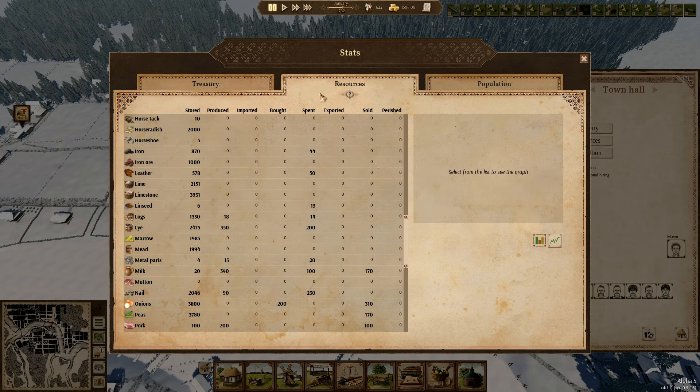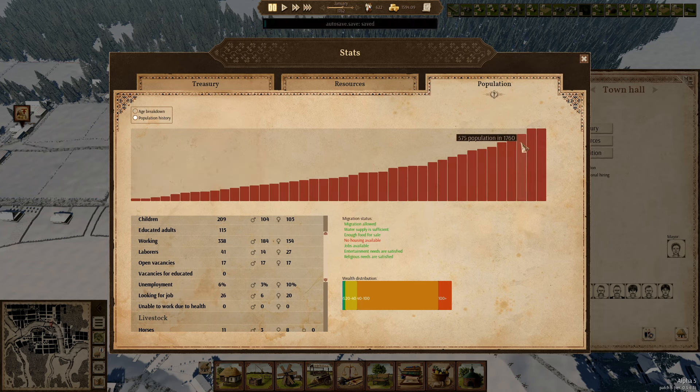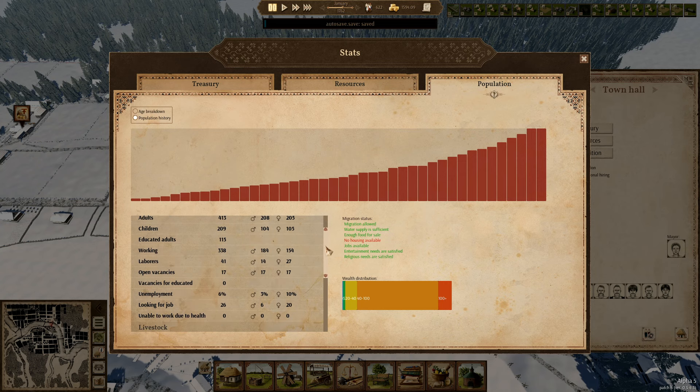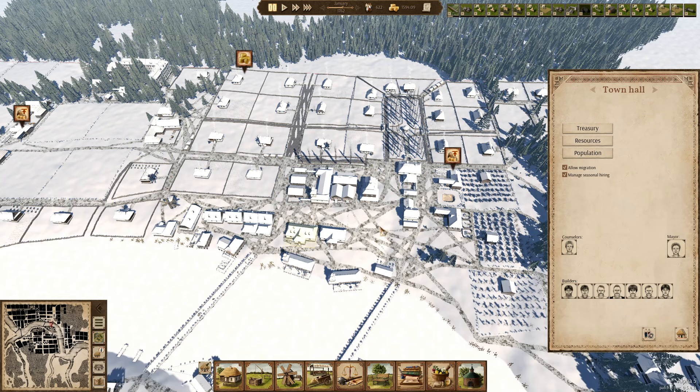All right, we've got money coming in. Can't be helped — let's not dwell on it. We're getting horseshoes in. And the elders is 98 — population went up quite a lot: 25, 45, 47. That was a big jump. 41 labourers, 17 vacancies, and 26 looking for work, so that's not doing too bad.